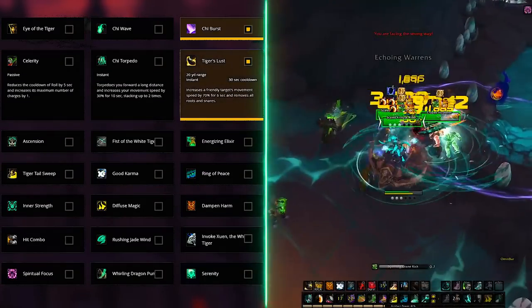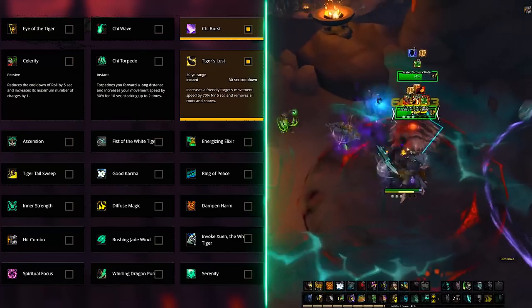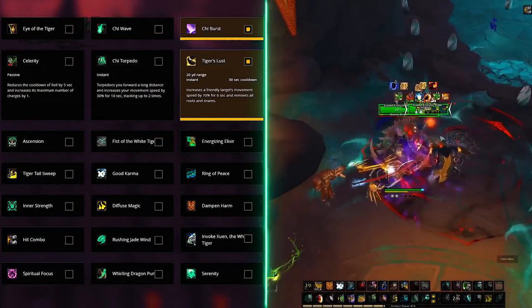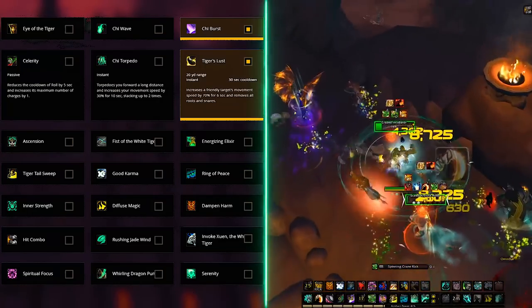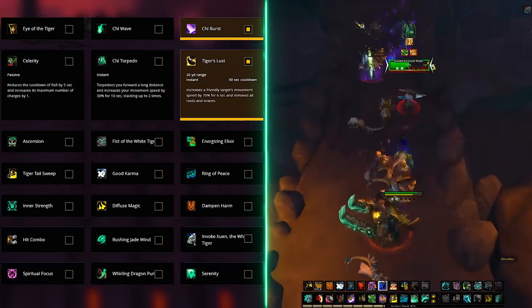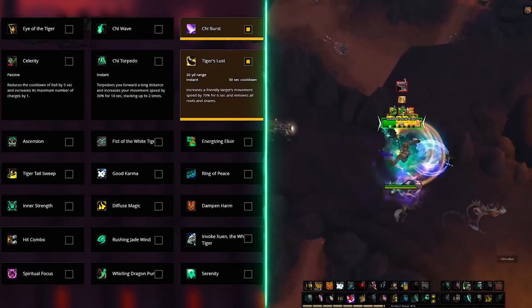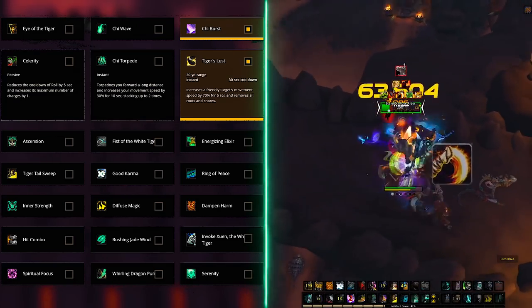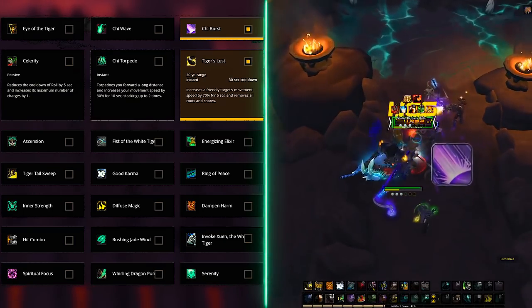The default pick on the second row is Tiger's Lust, as apart from getting you out of slows and roots and bumping your speed to 70%, this can be used on friendlies also, especially when your friends are Death Knights — they will love you for it. If you feel you already have enough mobility, you can always try out Celerity or Cheat Death Torpedo, as this row is usually down to personal preference. Don't forget about your DK and Paladin friends though.